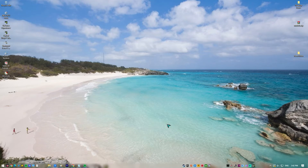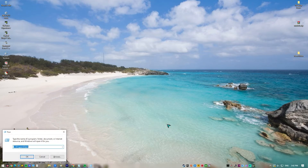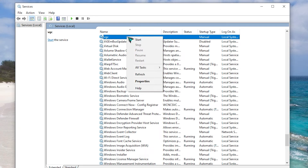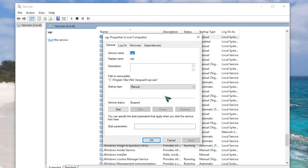If the error persists, you'll have to ensure that VGC is set to run automatically. Open the Run dialog box again. Type Services.msc and press Enter. Find VGC and right-click on it. Select Properties. In Startup Type, click on the down arrow and select Automatic. Hit Apply and click OK. Restart your PC again, then run the game to check for the problem.